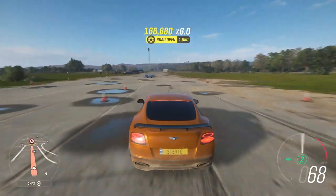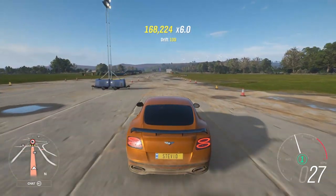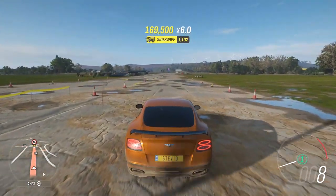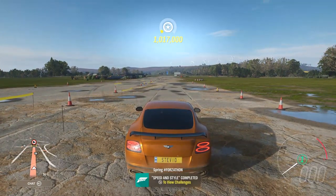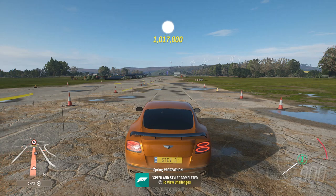Just drift around the Greendale Airstrip, slide around, hit into things — wreckage skills and drift skills are the things that string your chain together the most. You just need to get up to that 167,000 skill score, and then chapter three will be complete.